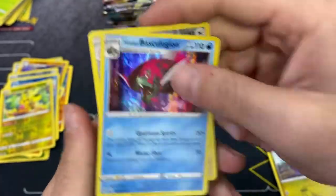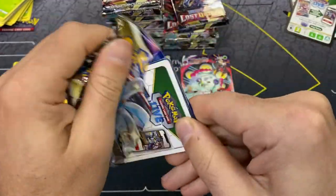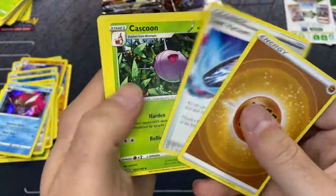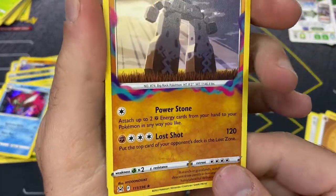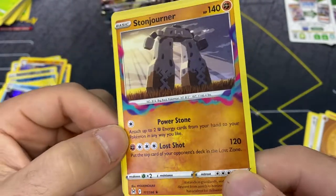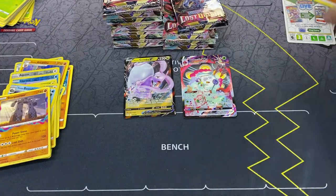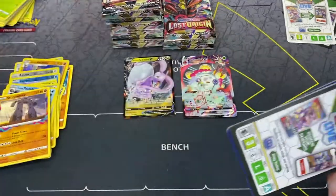They had a decent little turnout for their pre-release and quite a few kits available over the weekend. Bronzor and a Stonejourner - this is something I thought was really cool that they did with some of the rares. I honestly thought these were like amazing rares the first time I looked at them, but you see this fog, this rubbery kind of look around it. It's really cool - I thought they were going to do that for the radiant cards, but that was not the case.